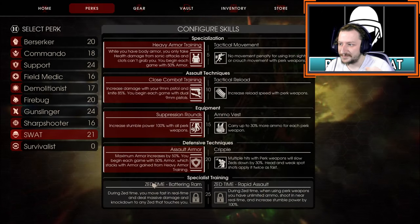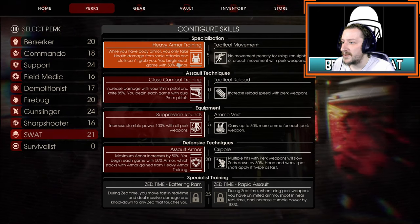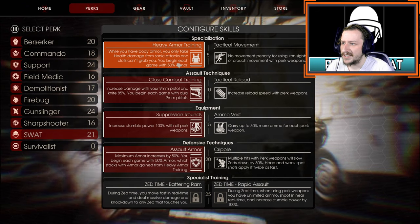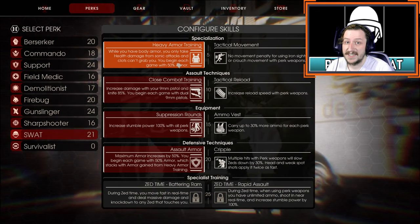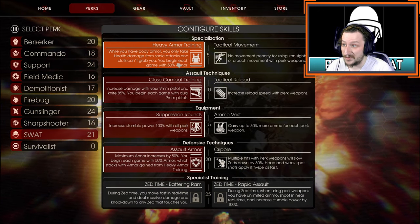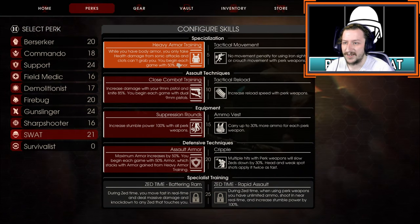So let's go over the first build I'd recommend for SWAT, and that is going with heavy armor training. This gives you 50% bonus armor at the start of a match. It also makes it so that as long as you have body armor, you cannot take health damage unless it's from a sonic attack. And clots cannot grab you. The not-being-grabbed is really, really good, and just starting out with bonus armor gives you such a huge bonus in the early game.